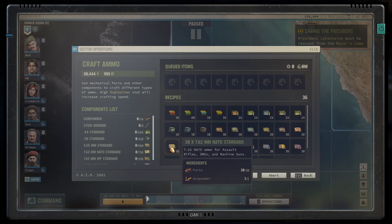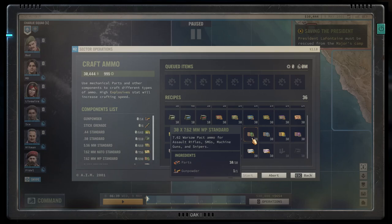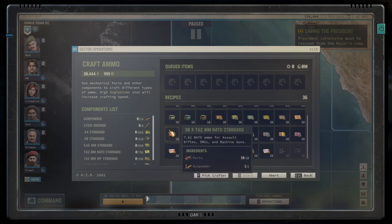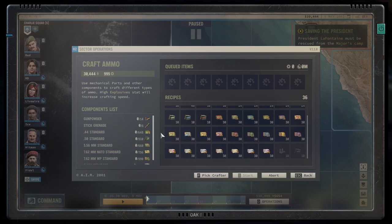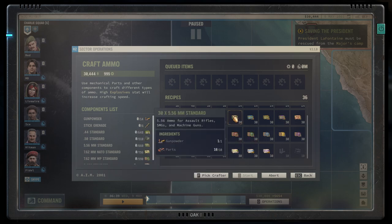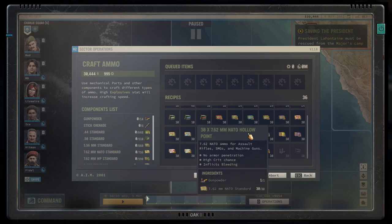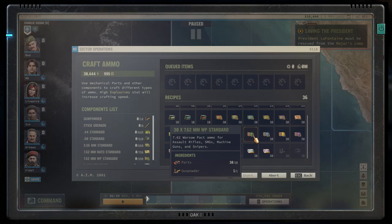The next bullet is the 7.62mm, and this comes in two distinct flavors. There's the NATO version and there's the Warsaw Pact version, which is basically the Russian one. These bullets are technically the same, but Russian rifles take this version and NATO rifles take this version. You should always balance out Western and Russian versions of guns in your team to avoid any ammo bottlenecks. Gameplay-wise, these have built-in armor penetration, they're roughly as rare as the 5.56, and they are among the most powerful bullets in the mid-game.